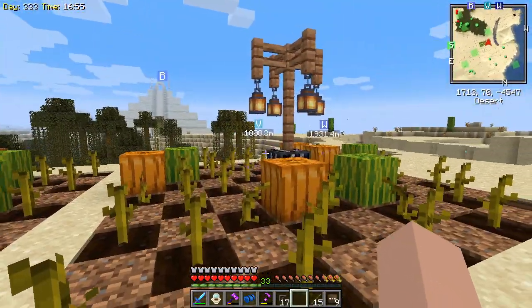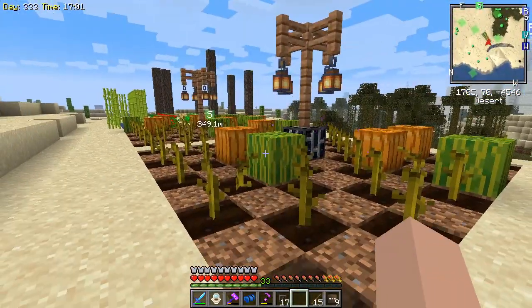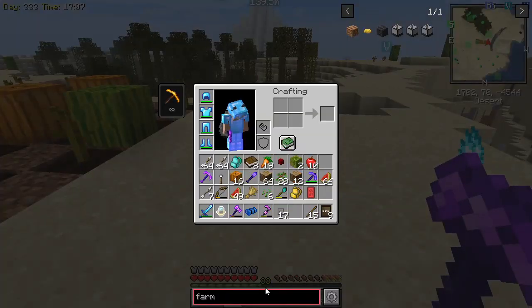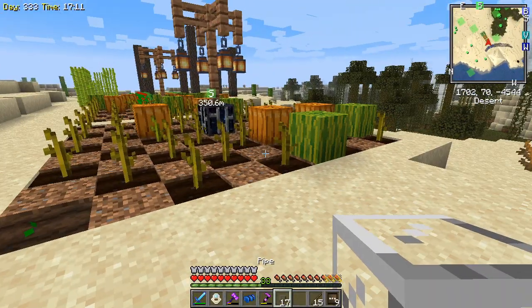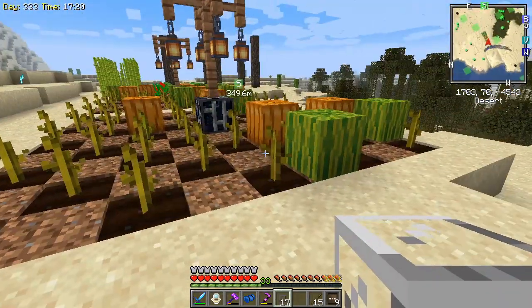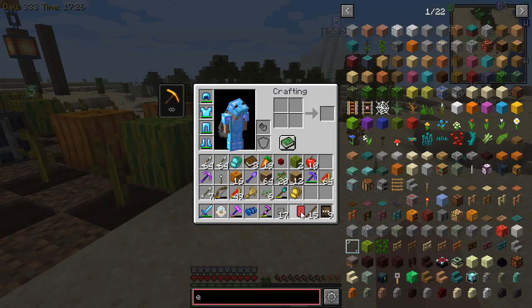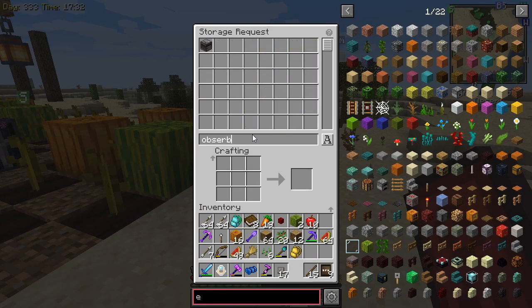I do want to get something set up here for an automatic melon and pumpkin farm so that we don't have to keep coming over here with an ax and breaking these manually. So what we're going to need is a lot of pistons - we're going to need 40 pistons and 41 observers. If I'm not mistaken, it'd be 40 of one and 41 of the other. So let's get our observers - I'm pretty sure that I can make all of the observers that we need.